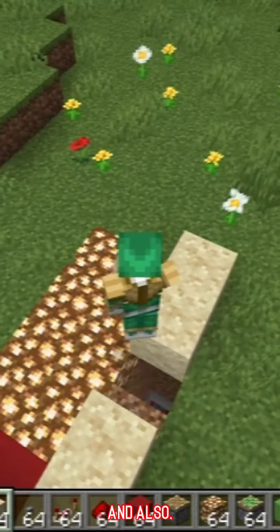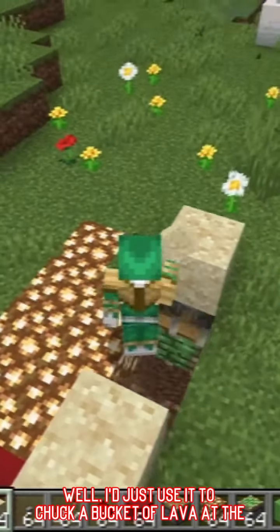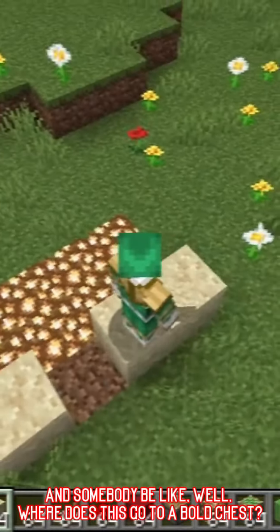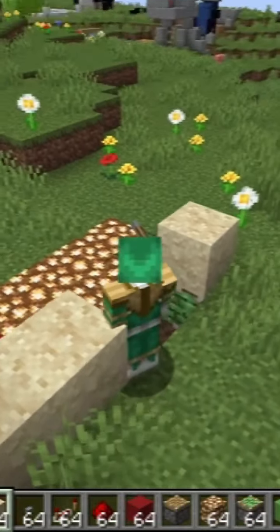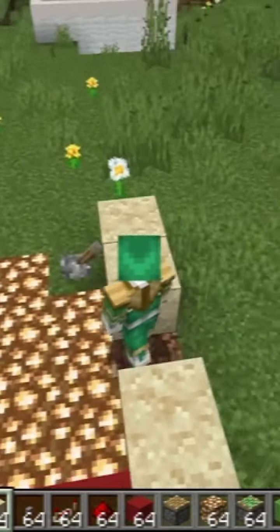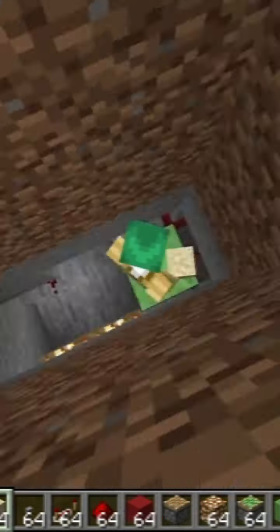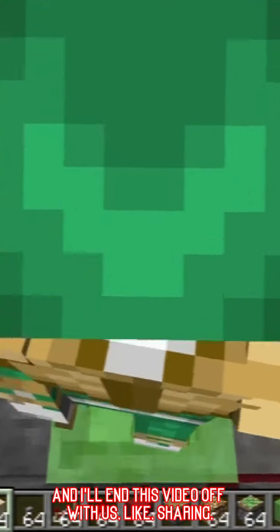I would just use it to chuck a bucket of lava at the bottom, and then somebody would be like 'whoa, where does this go — to a gold chest?' No, it goes to lava. See, I fell through. It's pretty cool, I guess, and I'll end this video off with that.